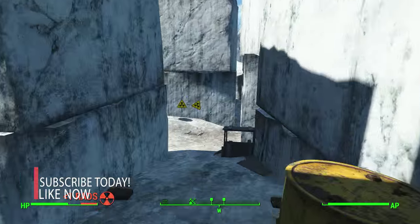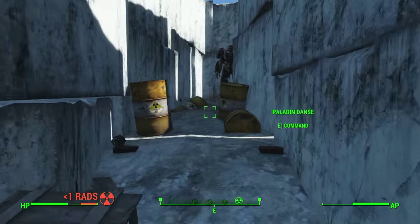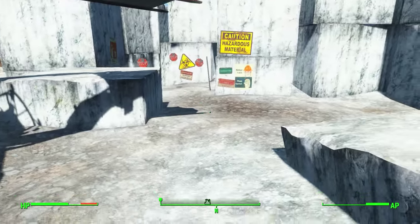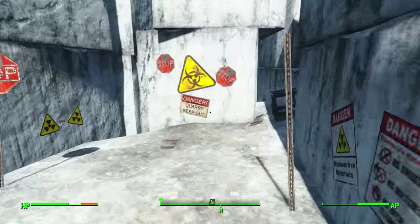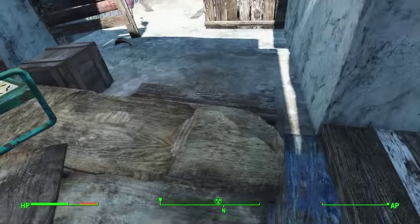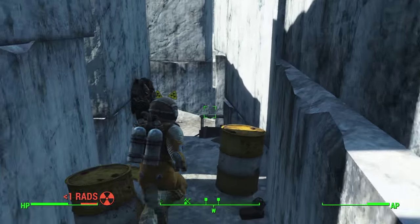Let's summarize: bring a companion, run to here, your companion is going to activate all the traps because there is a ton of them and you just fall back. Now you take some Rad-Away because you need to keep your radiation at minimum, and what you do is run. You can take some Rad-Away while you're running — no problem. So you run here, go here, take the hazmat suit, equip it and then you can run around freely without taking any radiation.